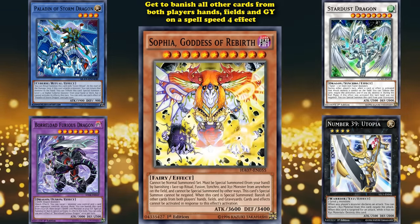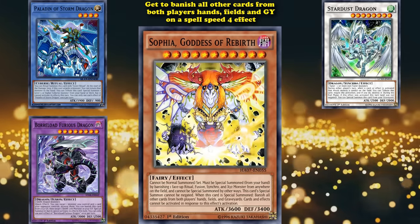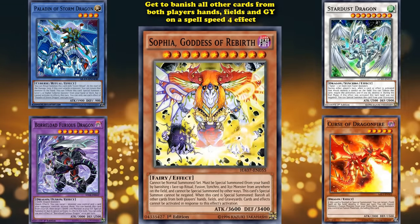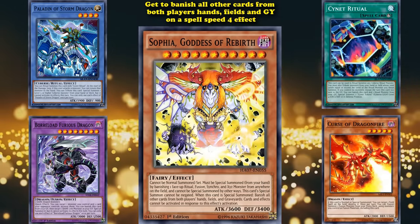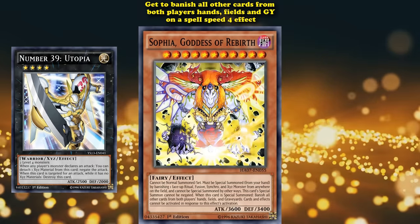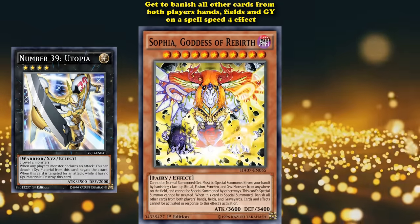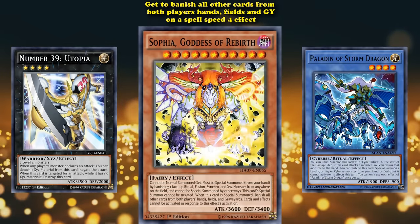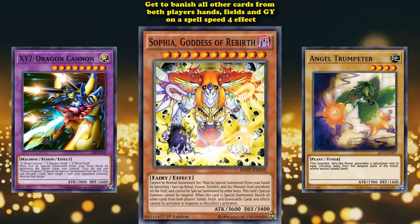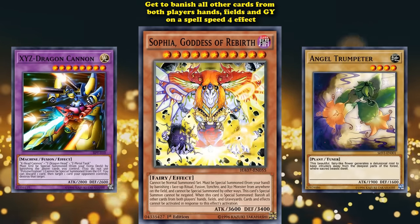Of the four types required, three need main deck cards to bring them out: synchro monsters require tuner monsters, fusion monsters require specific spell cards or fusion-enabling monsters, and ritual monsters require ritual spell cards. Xyz monsters are probably the easiest of the bunch as all you need are two monsters of the same level. With all of these requirements you'd have to play a whole bunch of cards that don't combo well with each other — generally if you're playing a ritual deck the entire deck revolves around getting ritual monsters out easier, same with fusion monsters.